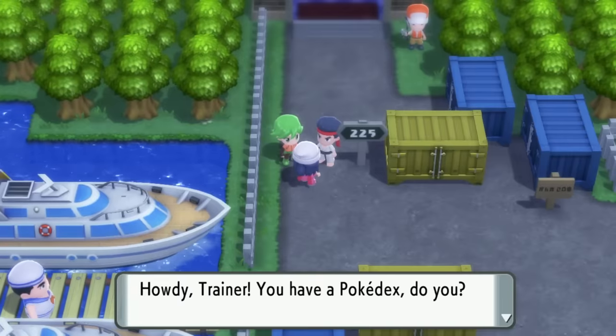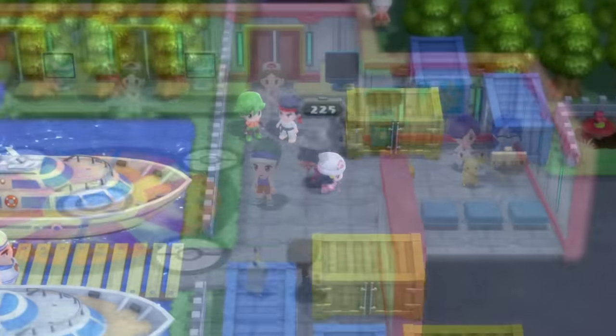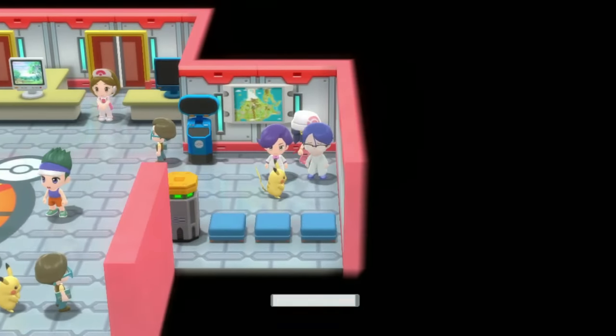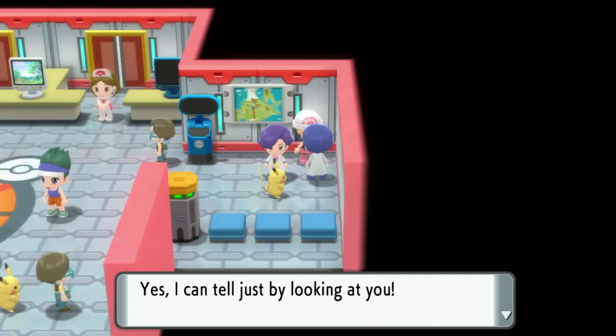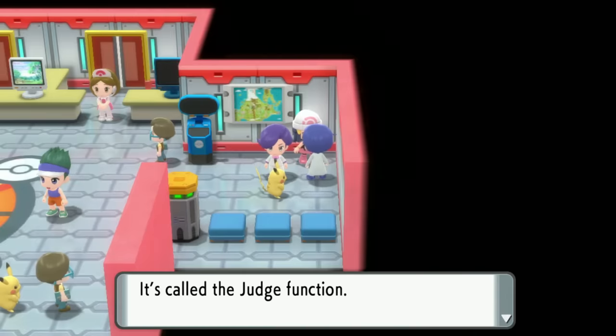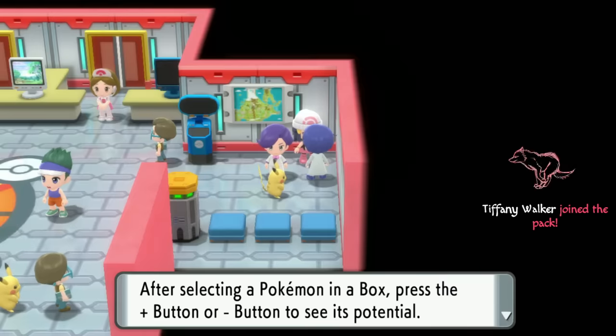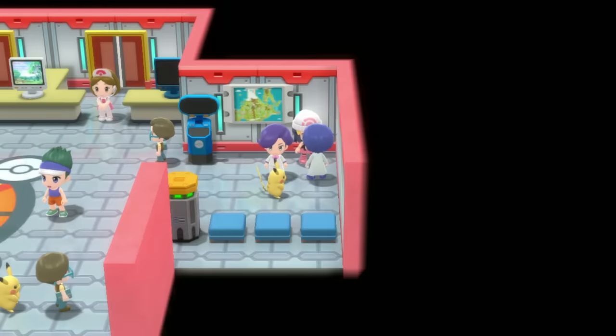You'll get access to the Battle Tower immediately, though NPCs block your access to different routes for now. Straight off the bat, go to the Battle Tower and talk to the scientist in the far right — he'll give you the ability to judge your Pokémon's IVs. If you go into your boxes, click on a Pokémon and hit plus until you can see the IVs that say best, decent — very similar to Pokémon Sword and Shield.